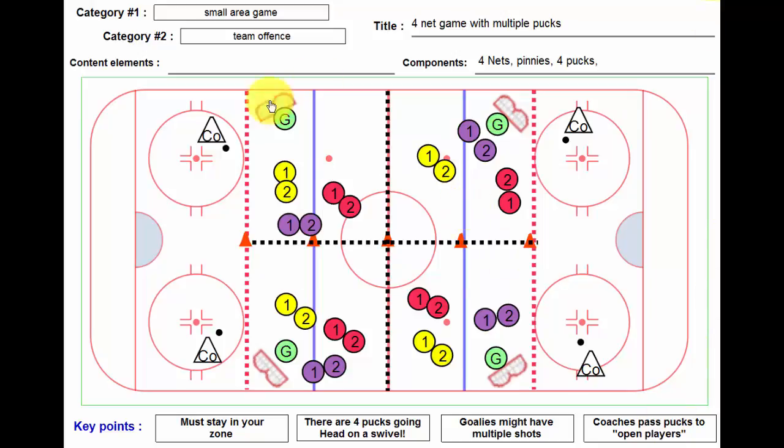I normally say that this is a great game to end the practice, but I think this one would probably work well to start the practice too — so it's really up to you. This one's called Four Net Game with Multiple Pucks, and I like to call it Popcorn Factory because it's crazy out there.